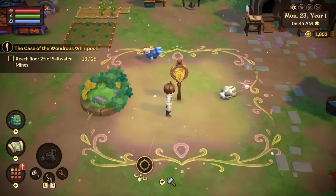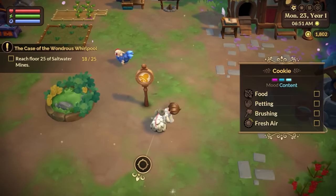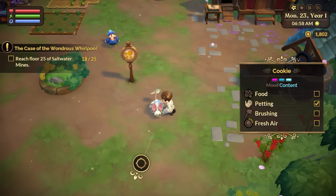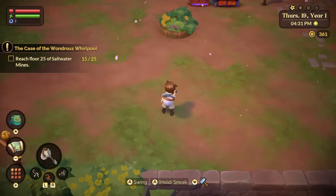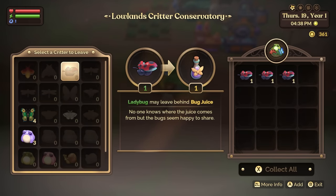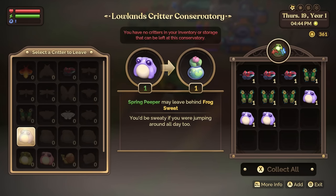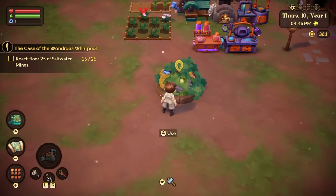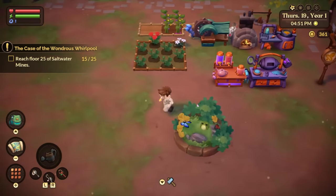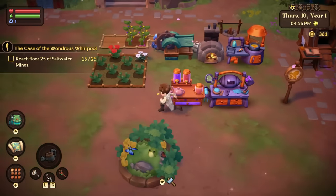Now onto the cute animals. On your farm, you can raise an assortment of cute critters such as chikus and cottontails. They will normally wander about outside on nice days, but if you craft an animal lure, it will ensure the animals don't stray too far, making it much easier for you to pet them and brush them each day. There's also the Lowlands Critter Conservatory, which allows you to temporarily store critters caught with your net until they eventually run off, leaving behind special materials and items for crafting. This includes critters like frogs, butterflies, crabs, and more. So before you go off and sell all your catches, consider giving the Lowlands Critter Conservatory a go.